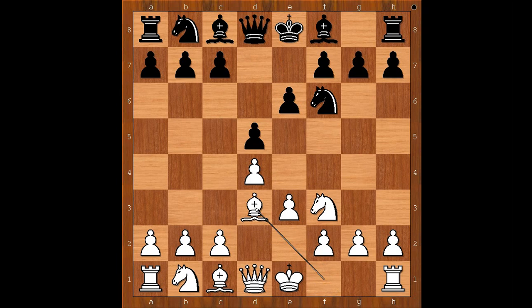E6, Bd3, c5. The two most played moves in this position are c3 and b3, in both cases aiming to stop Black's c4 move.